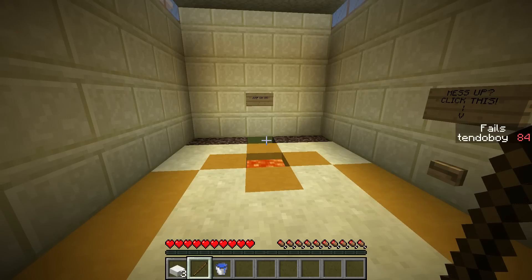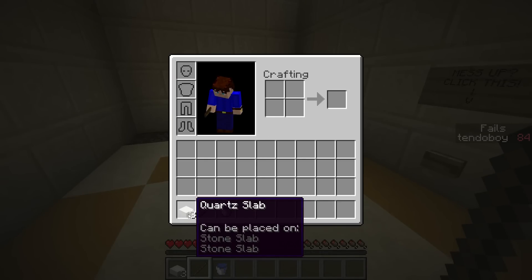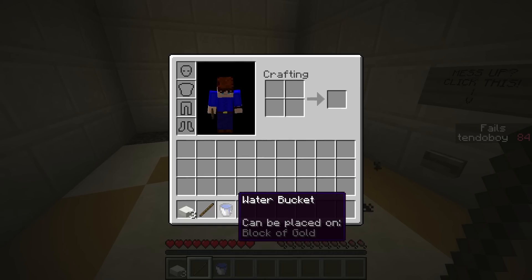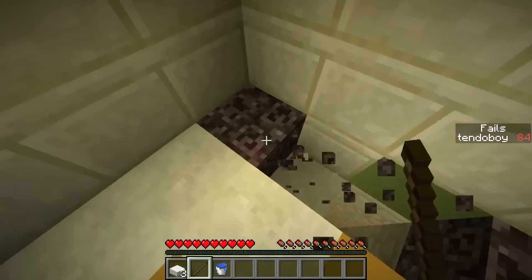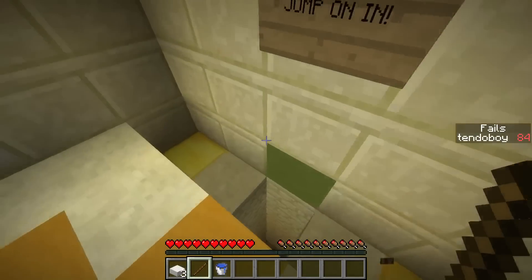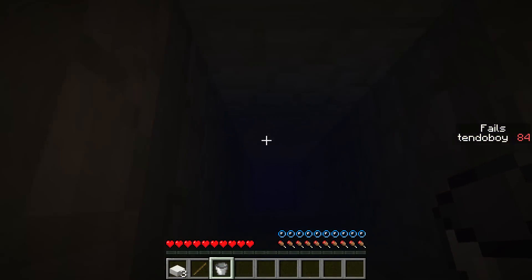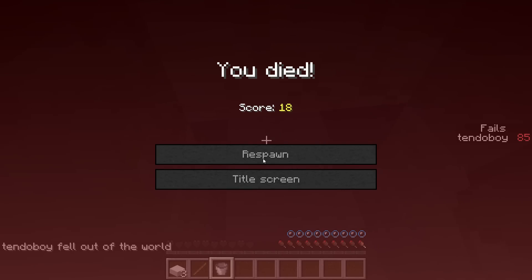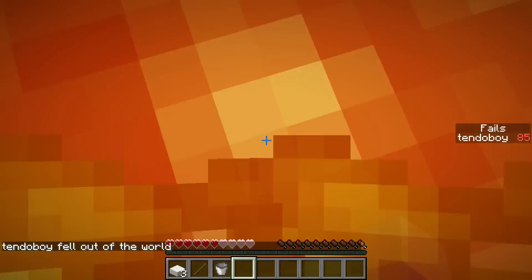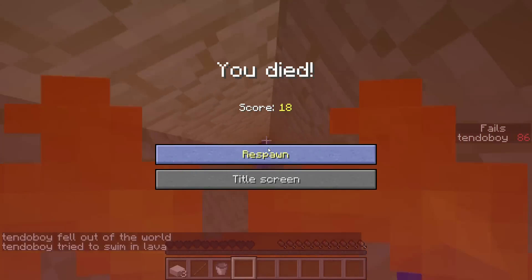I have cobblestone slabs that can be placed on stone slabs, a stick that can break soul sand, and a water bucket that can be placed on a block of gold. If we break the soul sand, you can see there are gold blocks on either side. If we go to the bottom it kills us, and if we go into this lava pit we keep falling - there's water at the bottom of the tunnel.